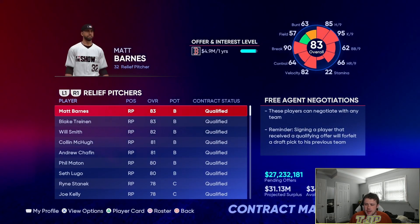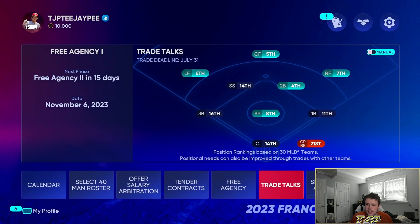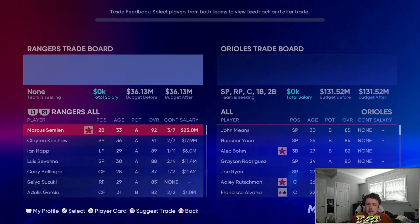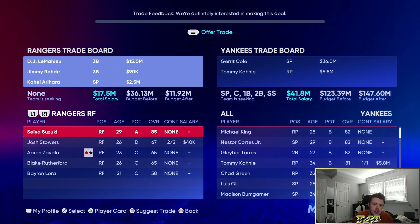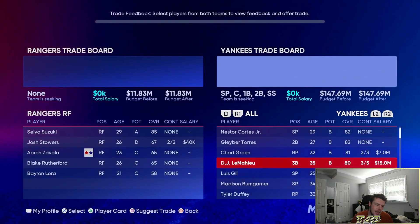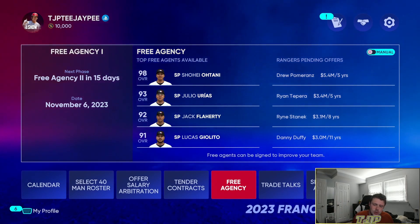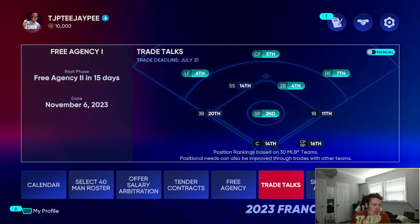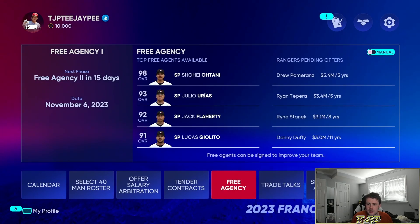In free agency we don't have a lot of money but I'll try to add a few guys, focusing on improving the bullpen. I'll trade DJ LeMahieu back to the Yankees along with Jimmy and Arihara for Garrett Cole and Tommy Canley — improving the starting rotation again. We now have almost no budget whatsoever, so we're budget-constrained heading into the final season.